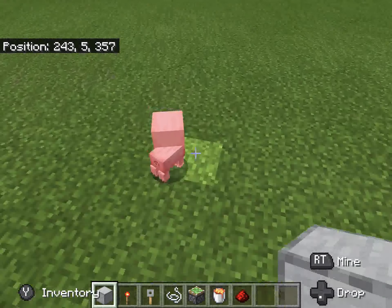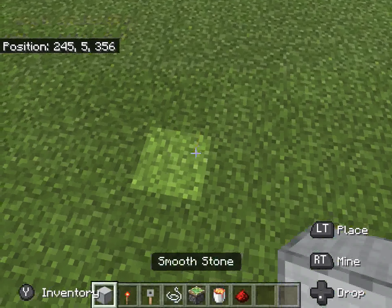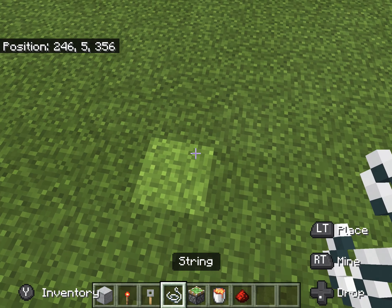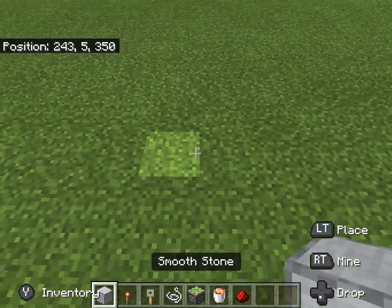What's up guys, today I'm gonna be making a video on making a lava trap. First you're gonna want: smooth stone, redstone torch, tripwire hook, string, sticky piston, lava bucket, and redstone.